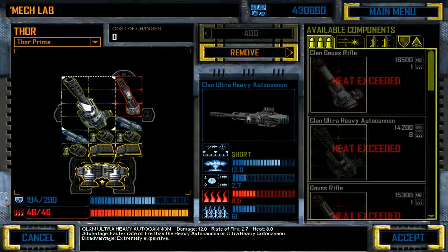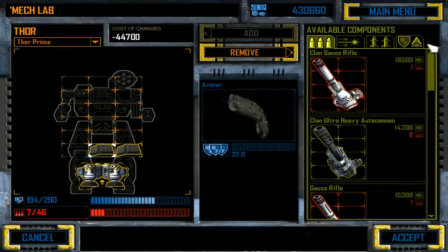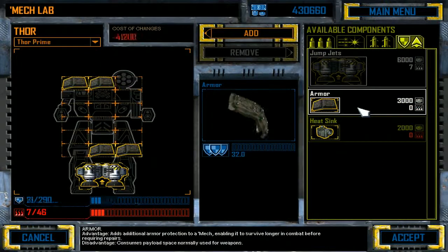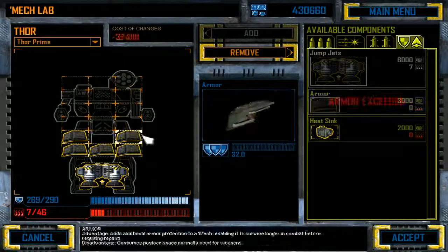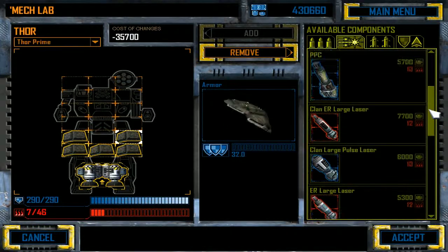46 energy... yeah. Armor is nothing to write home about — we'll reinforce it a little bit.